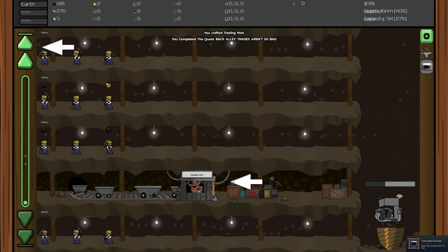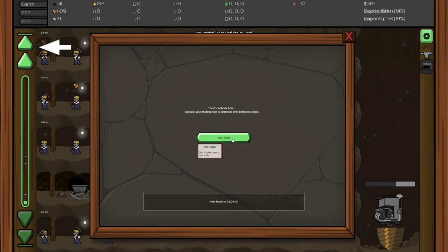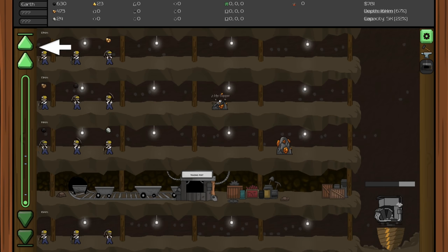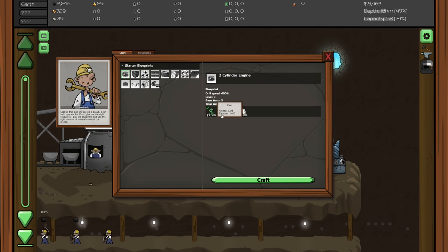We have enough for the trading post - let's craft that! Trading post: pay a thousand coal and get 20 gold, or pay two thousand copper and get a basic chest. There's also an option to extend trade by paying one ticket. Let's make the trade for 20 gold. The next trade is in 25 minutes. And now it's upgrade time - let's get the two cylinder engine for drill speed plus 100, since we're at 18 kilometers and slowing down.